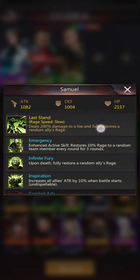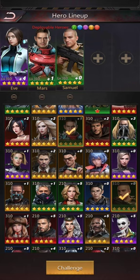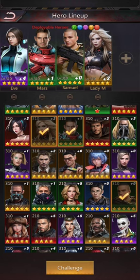Samuel has an interesting part of his ability where he will fully restore a random ally's rage when he dies, and also as part of his rage ability, when he deals damage he fully restores a random ally's rage. We're going to use him to hopefully activate Lady M.